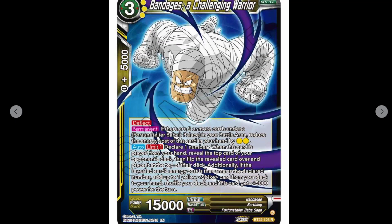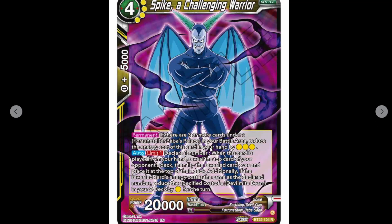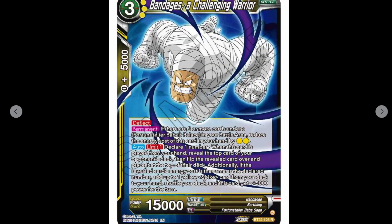So we've got Bandages, a challenging warrior — three cost, 15K. Deflect. Permanent: if there are two or more cards under Fortune Teller Baba's Palace, reducing cost by two — so one cost. Yeah, the same pattern at corresponding costs. The auto is pretty much the same, but the additional part: if the revealed card's energy cost is the same as the declared number, add up to one yellow Spike card from your deck to your hand, shuffle your deck, and this card gains 5K for the turn.